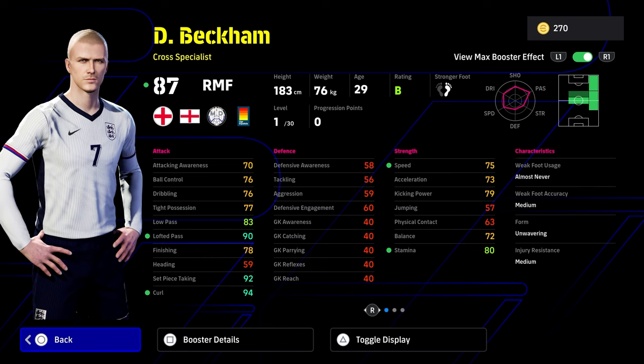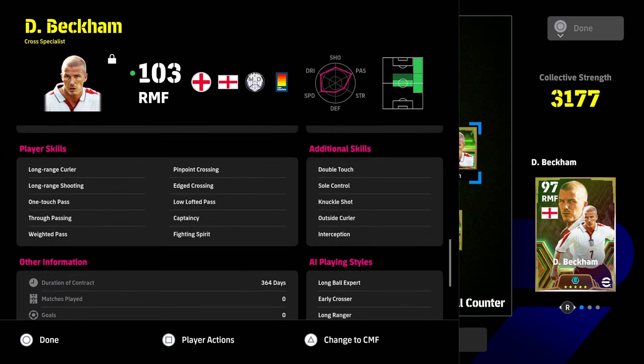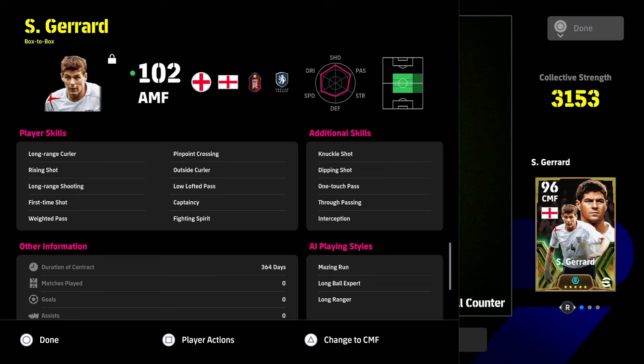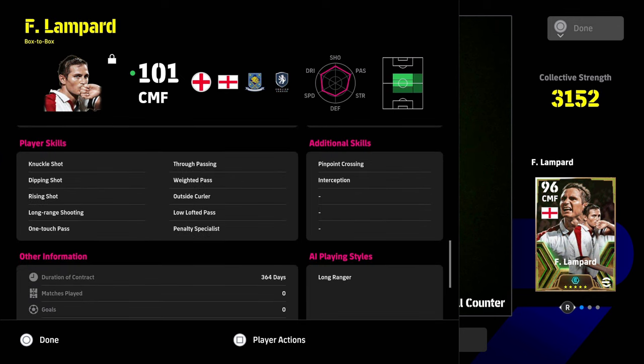We're going to take a look at the skills as well before showing you the progression. These are the skills as they cycle through — fairly self-explanatory. You're giving interception to Gerrard and Lampard. If you want to give Beckham ball roll, you need to give him every single skill: double touch and sole control, knuckle shot, outside corner, interception. Instead of interception or knuckle shot, you could give him flip-flop to have ball roll. For Lampard, it's going to be more about that interception build. Phenomenal cards with no real weaknesses for how the game is playing at the moment.